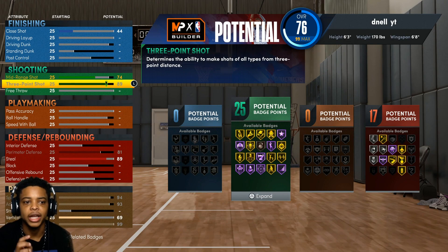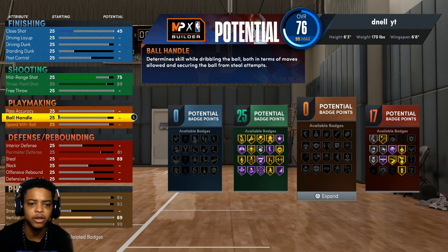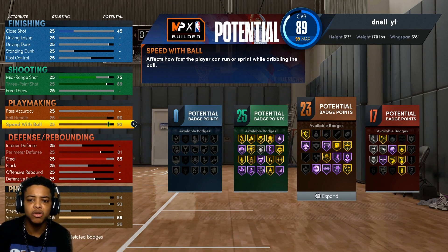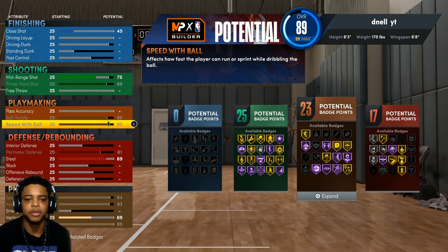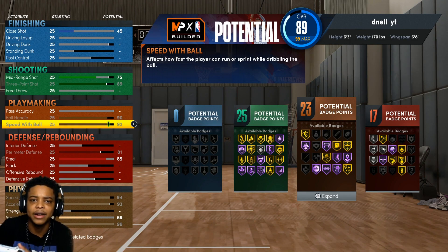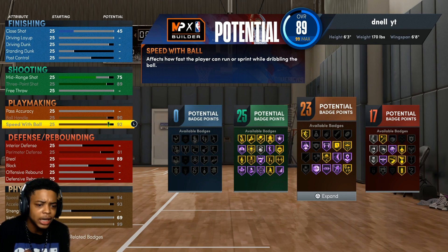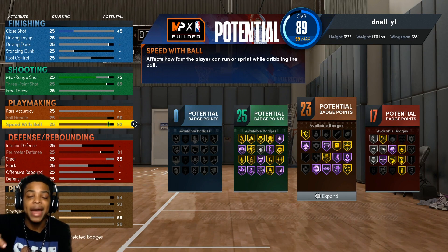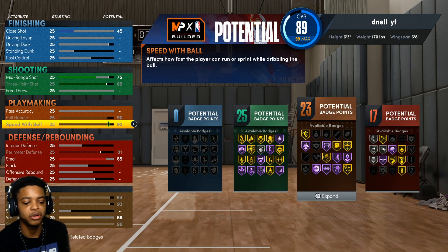Now we're going to go straight to the shooting. Go with an 89 three-pointer and a 75 mid-range for now — keep it there temporarily because we're going straight to playmaking. Max out your ball handling and max out speed with the ball. 92 speed with the ball and 90 ball control unlocks every single dribble move in the game. You're 6'3" and you're going to be extremely fast — 98 speed, 92 speed with the ball. With seasons in 2K22, they're dropping new dribble moves throughout the entire year. If you're in this build, you're going to be able to get every single dribble move throughout the year.